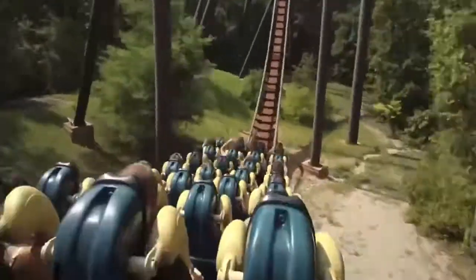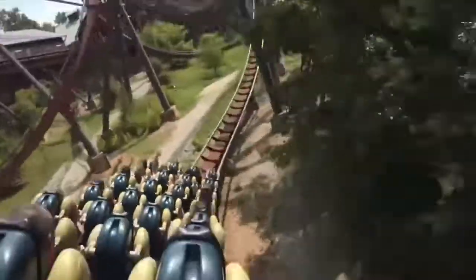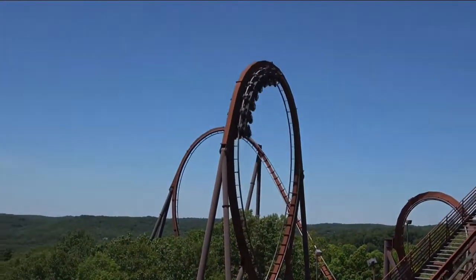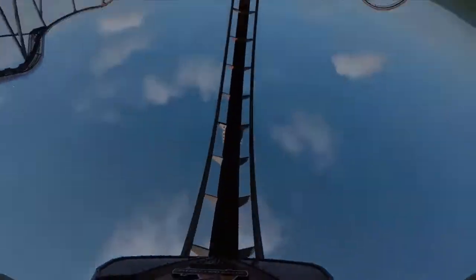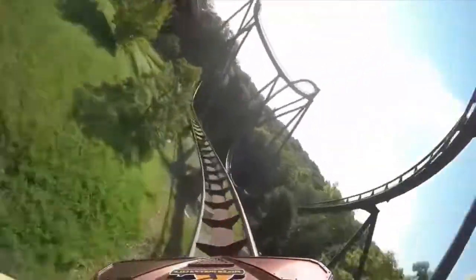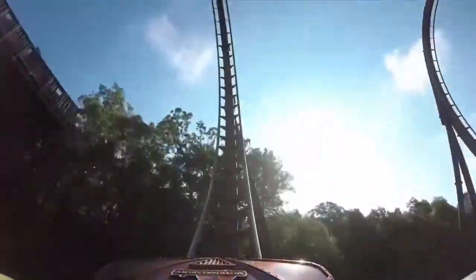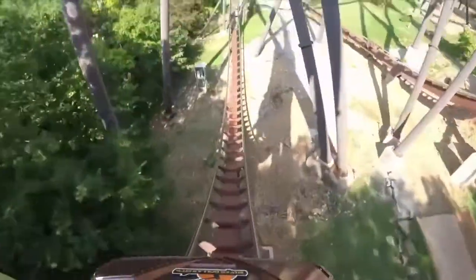After the drop, you immediately go up into an Immelman. It's not super forceful, but it's really fun and still packs some decent positives. The next element is a vertical loop — pretty forceful, similar to the Immelman. It's a standard loop, the kind B&M has implemented on a ton of their coasters, and it feels pretty standard here. After that, you turn a bit to the left and enter a cobra roll. Normally I'm not a big fan of cobra rolls, but this one's executed pretty well and is one of the more forceful inversions on the ride.